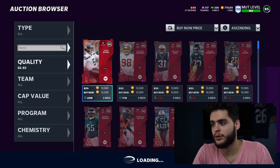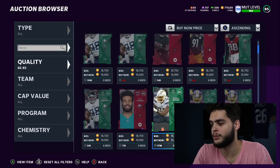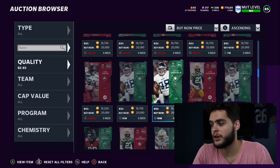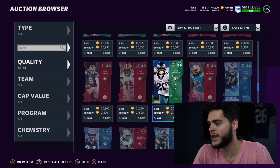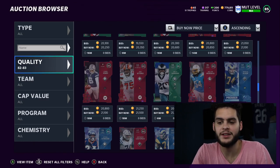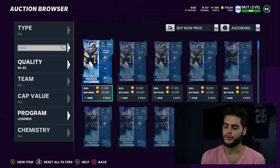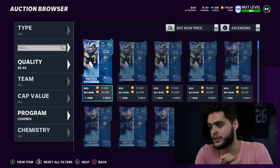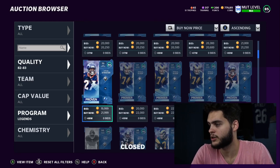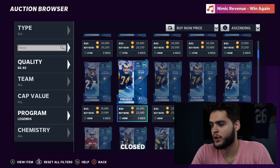One really good value right now is going to be the 83 overalls. They're cheap enough in price and you can buy multiples. 83s go for about 450 coins, so you want to get the legend ones - legend 83s like Merlin Olsen are always going to be the cheapest. The best time to get training is Legend Saturday. You filter by position like defensive tackle and keep refreshing to find them around 22k.